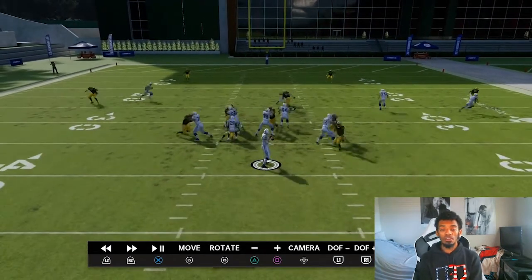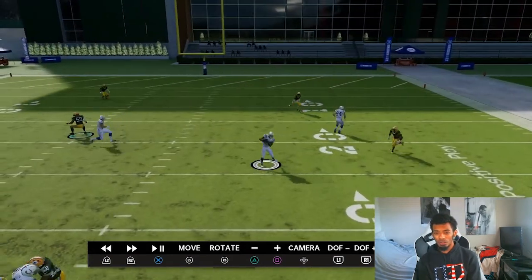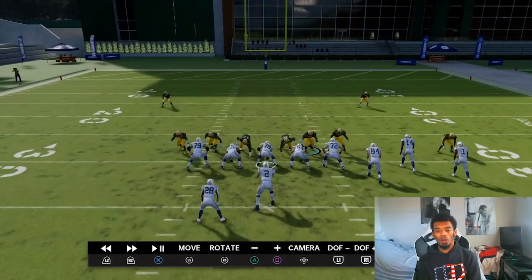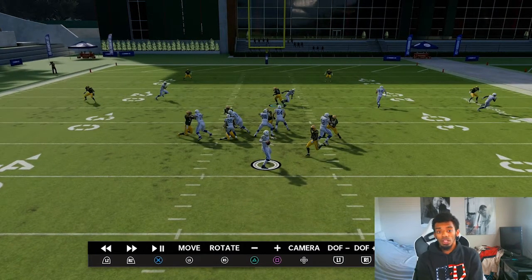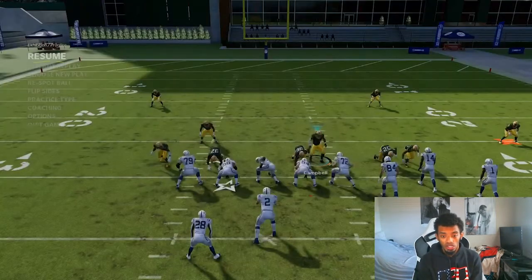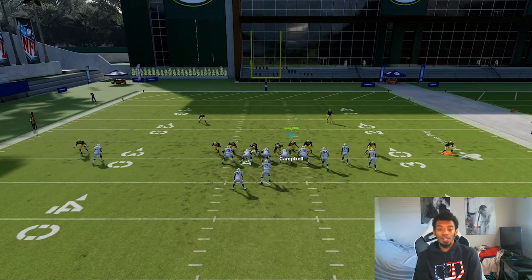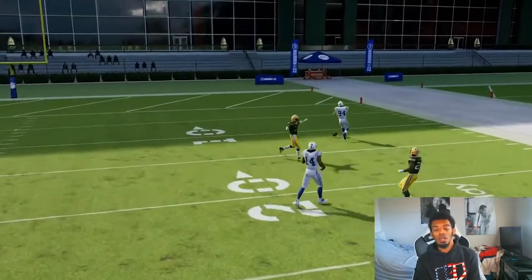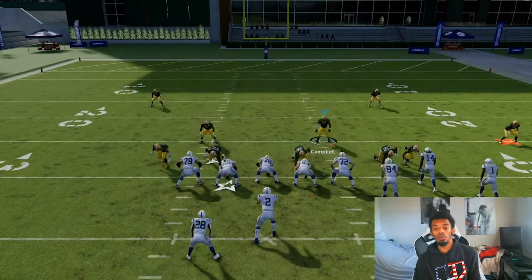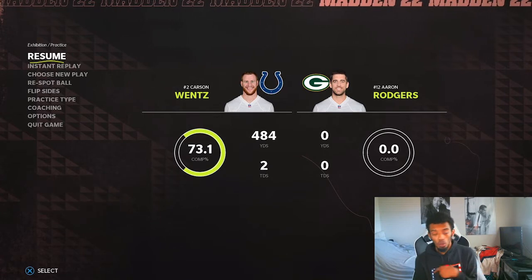The tight end would have actually gotten open, but we need to cover as much of the field and all the routes he could possibly throw quickly before the blitz gets there. Let me show you guys one more time and then we'll wrap, plus I'll show you in-game footage of this working. Get our touch-up — incomplete pass. Showing you that it works three times in a row: twice with the blocked running back, once without when we send the corner and when we don't.